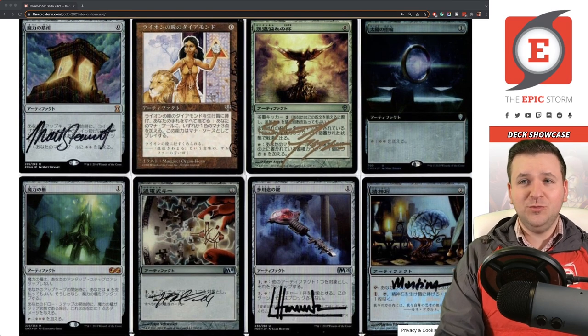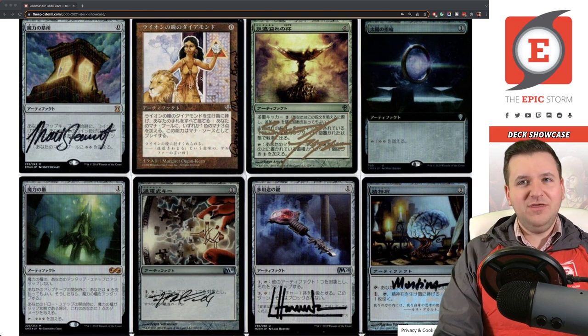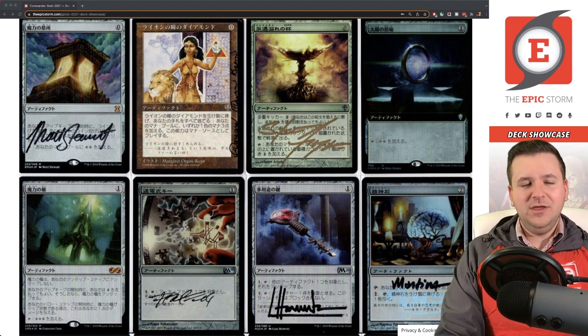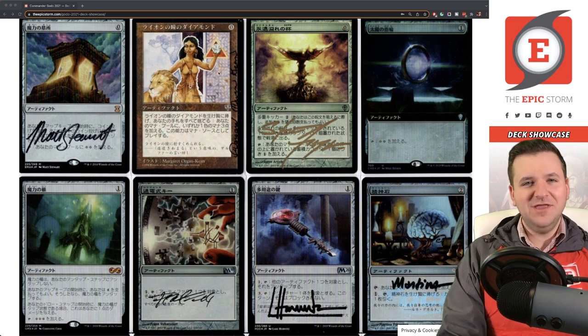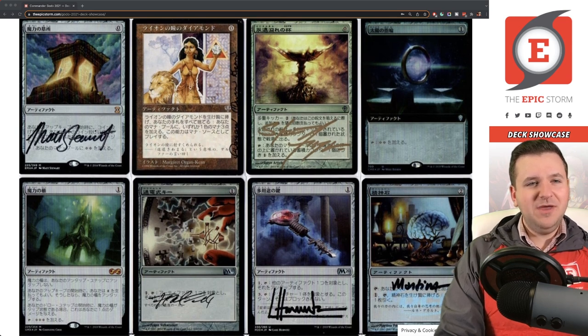Lion's Eye Diamond — I actually picked up a fifth Japanese one right before COVID hit, at a really good price. They nearly quadrupled in price during COVID, hitting around $700, and have come down a little since then. I think I paid around $130-160 for mine. I now have five Japanese Lion's Eye Diamonds — definitely bought in at the right time.